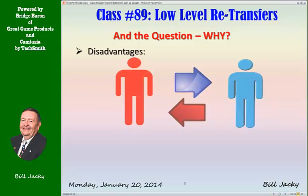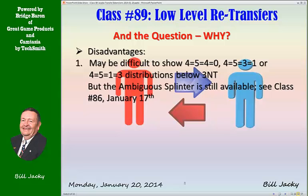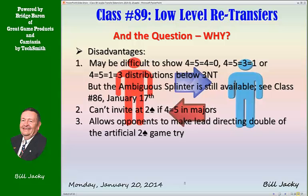There are some disadvantages. It may be difficult to show certain distributions if you do not have a game-forcing hand. But remember, the ambiguous splinter is still available — see class 86, January 17th. Another disadvantage is you can't invite at two spades if you're 5-4 in the majors; you'll have to go to the three level or two no trump. Also, it allows the opponents to make a lead-directing double of the artificial two spade game try. Your choice.